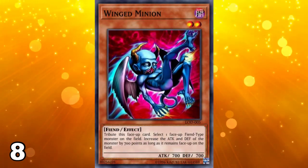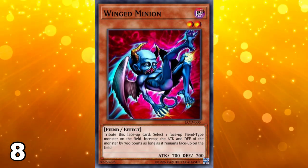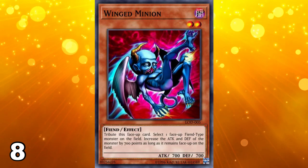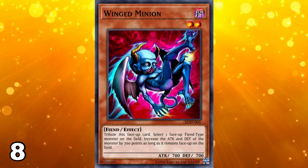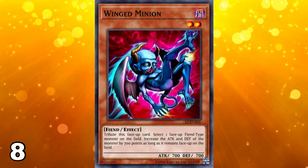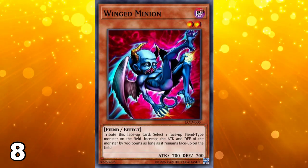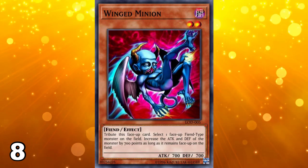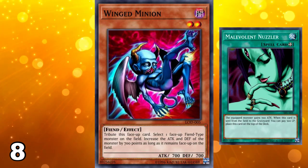Number 8 on this list goes to Winged Minion. This one is a fiend-type monster with 700 attack and defense, so fairly low stats. The effect says that you can tribute this face-up card to select one face-up fiend monster on the field and increase its attack and defense by 700 points as long as it remains face-up on the field. This effect would have actually been pretty good if they had made it a quick effect, but unfortunately it is not a quick effect, meaning you can only activate it on your turn, making it very lackluster.